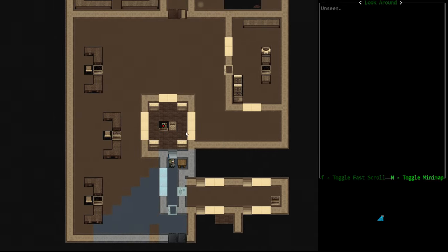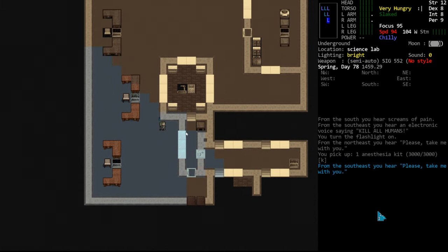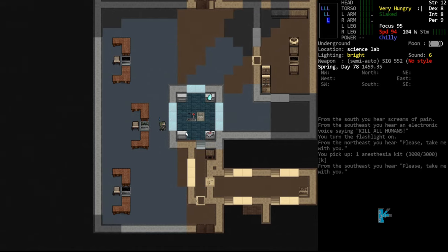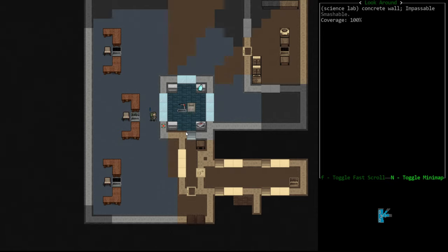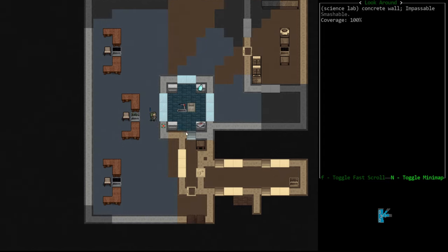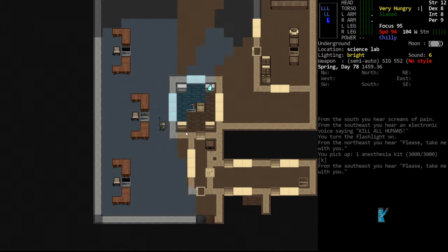The room actually attached to the autodoc is locked and there are three ways we can get in. One: we can hack this computer — it requires a skill check and says access denied. We're not going to do that because my computer skill is poor. Two: you can pickaxe through the glass — I'd recommend going through the glass rather than the wall, because the wall leaves behind rebar and a pit you have to cover. If you go through the glass, it's just the glass. If you go through the door, nothing is left behind. So either go through the door or the glass — I would not recommend going through the walls.